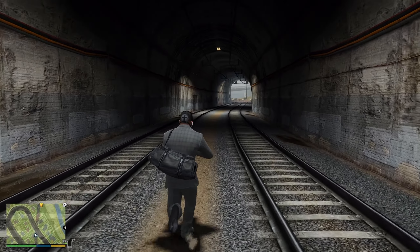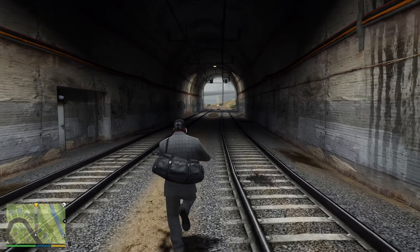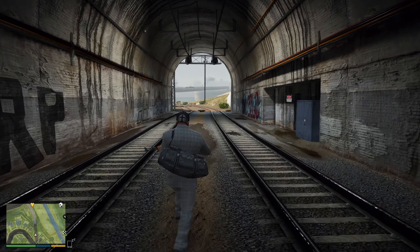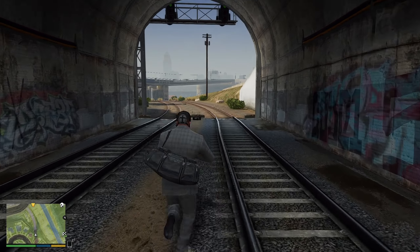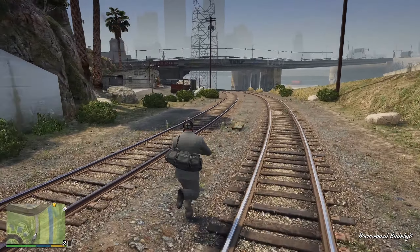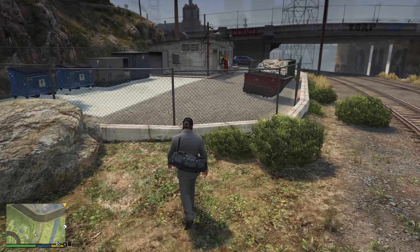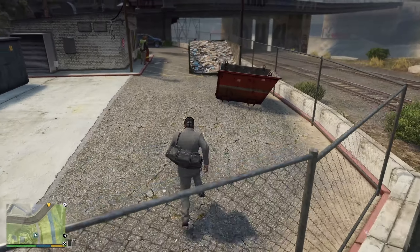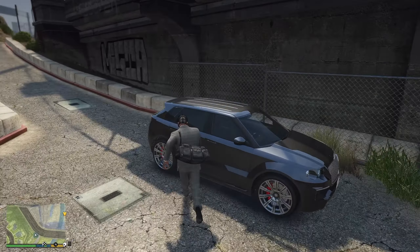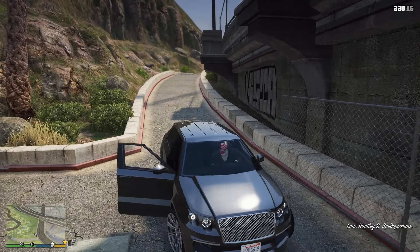Таким образом мы с вами свалили от копов, даже не включая трейнеры. Можно поехать под шоссе — там есть такой путь, где мы в сюжетке проходили ограбление, туда копы не сунутся. 6,5 миллионов у нас в руках — это самое огромное ограбление по сути за всю историю модов ограбления банка. Сейчас найдём себе какой-нибудь автомобиль. Маску можно уже снять.